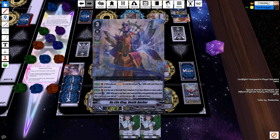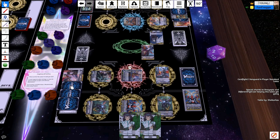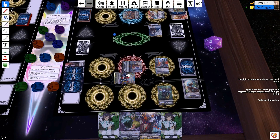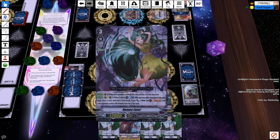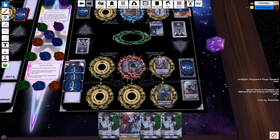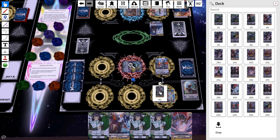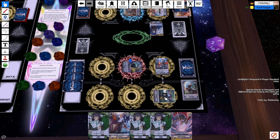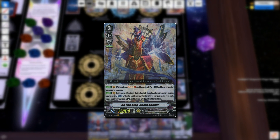I go into the No-Life King once again, soul charging 1 and getting a bunch of power. I call down the Ripper for extra soul and use the retire as well, calling down my entire hand since I won't need it. I'll still get cards off the drive check to soul charge for the No-Life King skill. I attack with the Ripper, then attack with the Death Anchor. I get the heal as well as the Demon Eater off the drive. I put 3 cards from the field and 1 from hand into the soul, ride the Demon Eater from my soul, and get an extra Protect. For Counterblast 1, I draw a card, and for Soul Blast 10, it's a 22k attack with a crit that can't be sentineled. He only has one card in hand, so this should be the win — and I do get it.